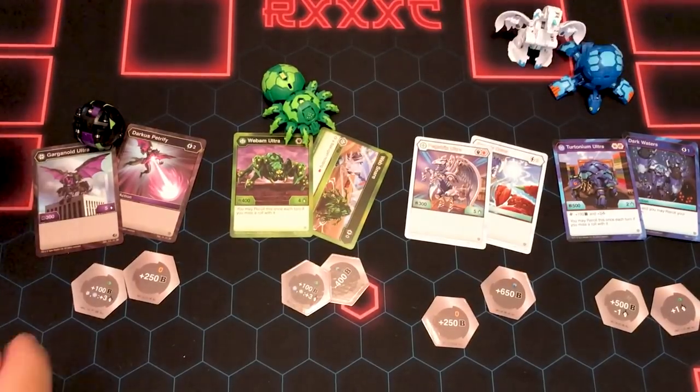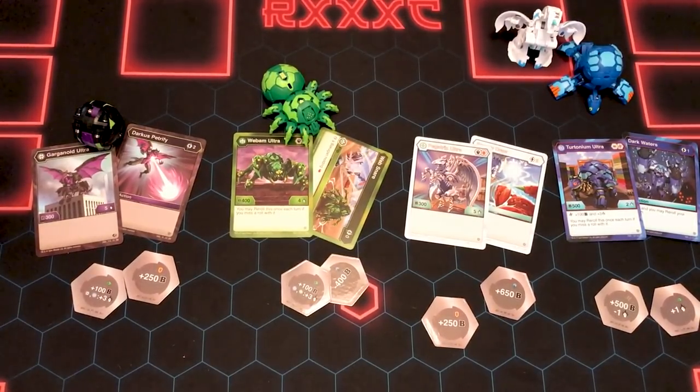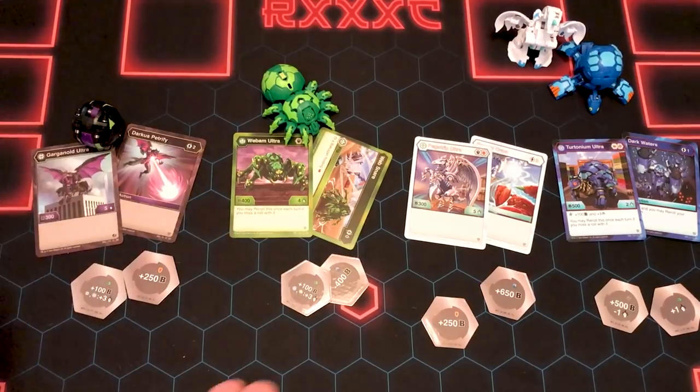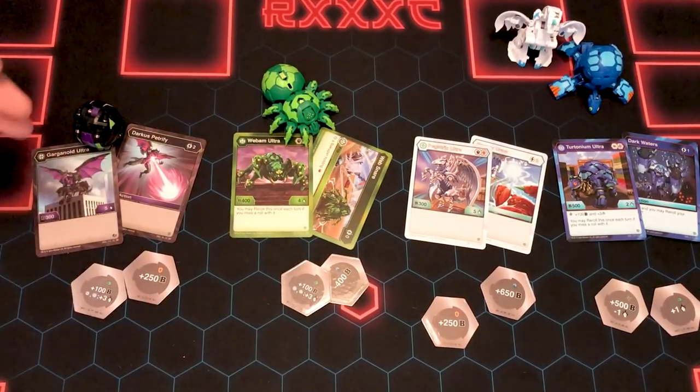If you like this mat that this video took place on, you can check out Matrix Mat — the link is down in the description, because I keep getting comments asking about it. We can make you a custom mat, whatever you want to do. Follow me on Twitter. I'm also supposed to plug Inked Gaming — if you order one of our mats you can go to Inked Gaming and use our special code: RXXXC10, and you get 10% off your order. It doesn't have to be one of our mats — you can buy custom sleeves and just help the channel out by using our code. Thanks for watching and we'll see you later, bye!